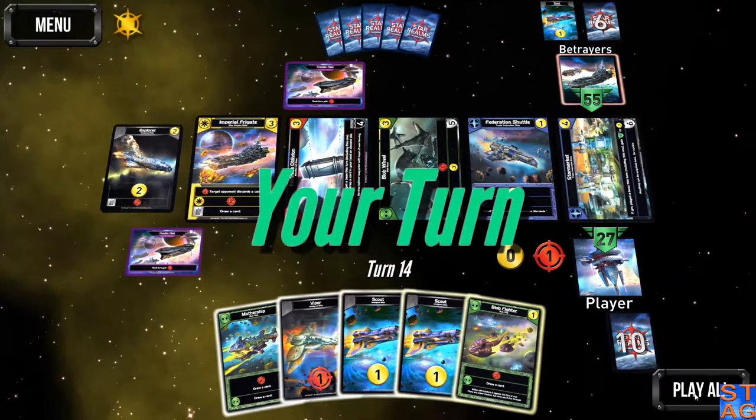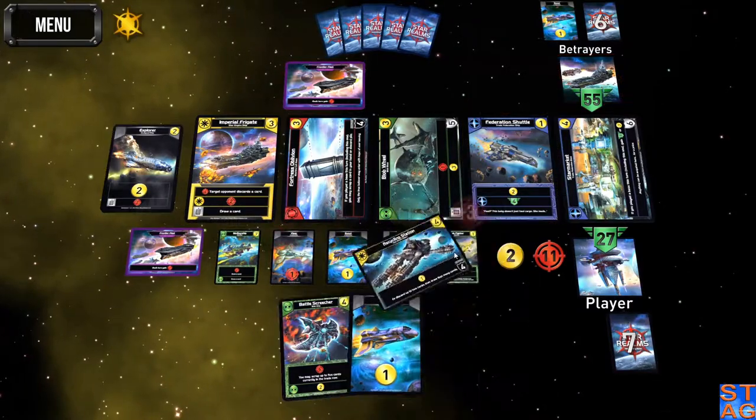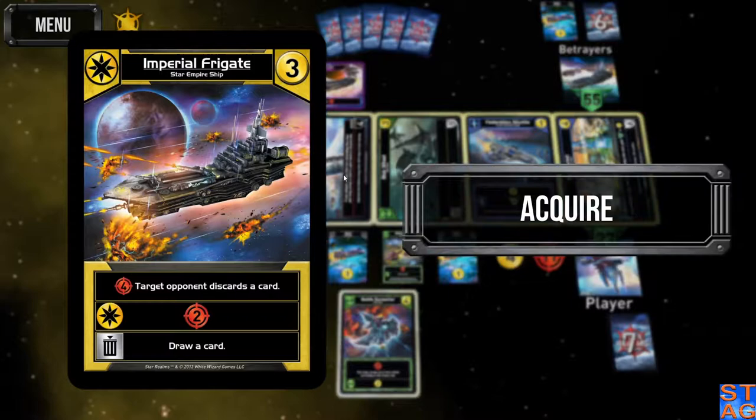There's Fortress Oblivion that I was talking about earlier. I'm actually going to take out the Breeding Sight — it's five attack if he brings out that card. I got three extra cards coming to me. I'm going to put this as a trade, put him there, get a Frigate.